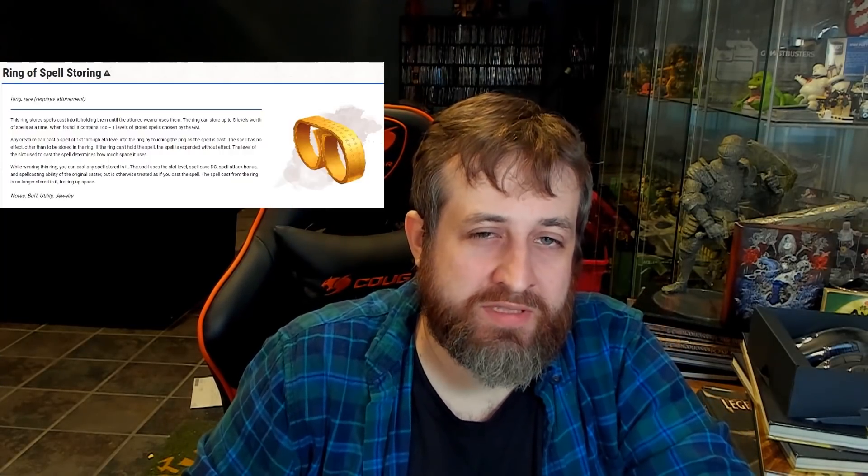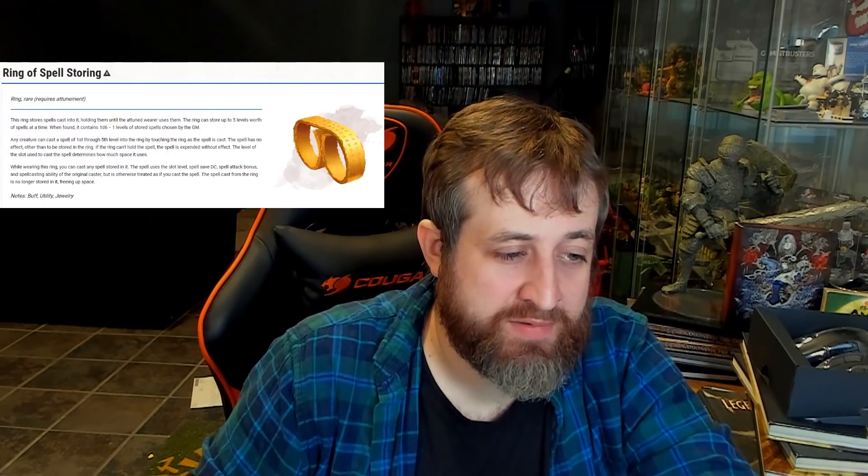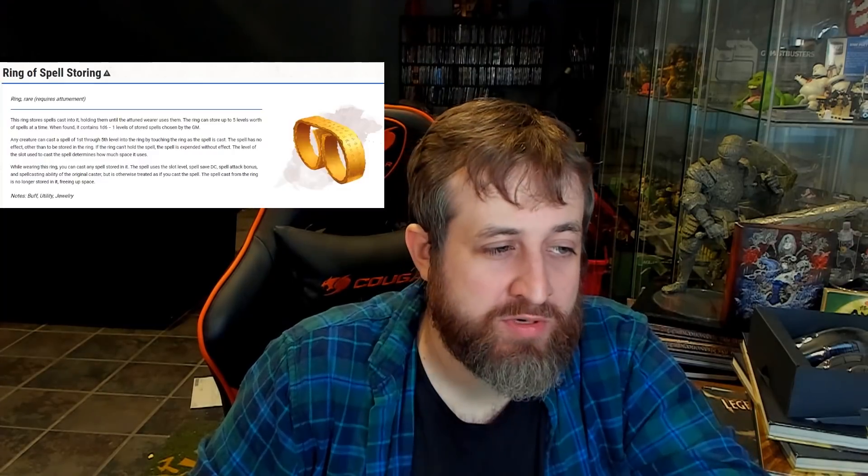Number 1 is the Ring of Spellstoring. This may be another one of those items I would just remove going forward from the Top 10 lists because it's useful for every class, but if you're a spellcaster, it goes even further because it has a ton of uses. This rare attunement magic item is found in the Basic Rules and the DMG. It can store up to five levels worth of spells in it. Any creature can cast a spell of 1st through 5th level into the ring, and it's stored there - you can then cast that spell using whatever action is associated with it. It uses the slot level, spell save DC, and spell attack bonus of whoever the original caster was. So if it's you, it's going to use your Intelligence modifier; if it's the sorcerer, it's going to use their Charisma.